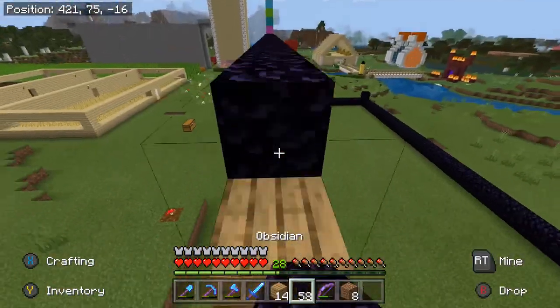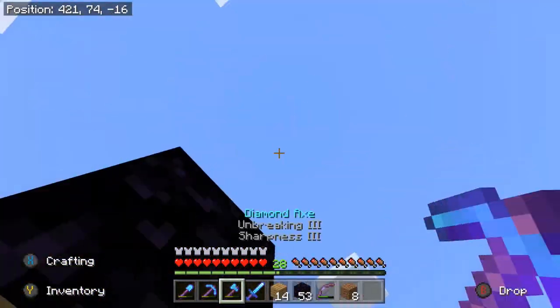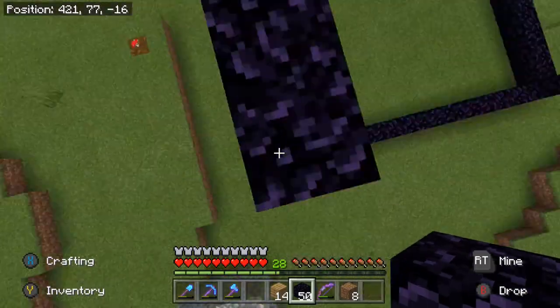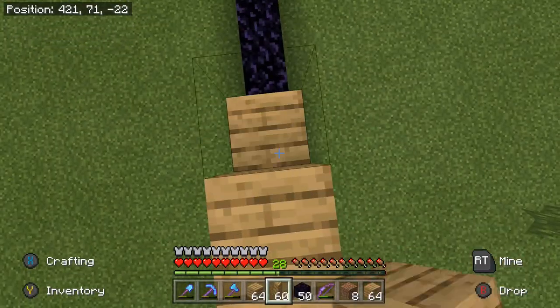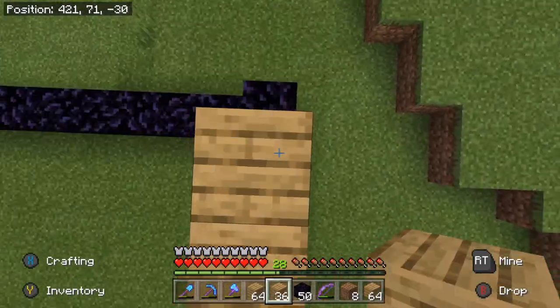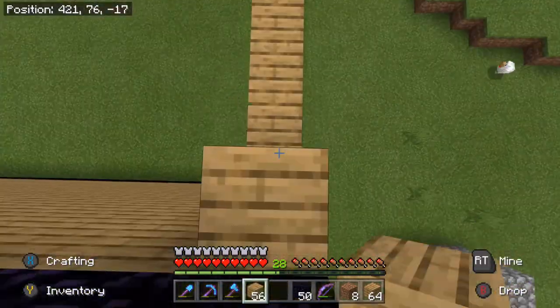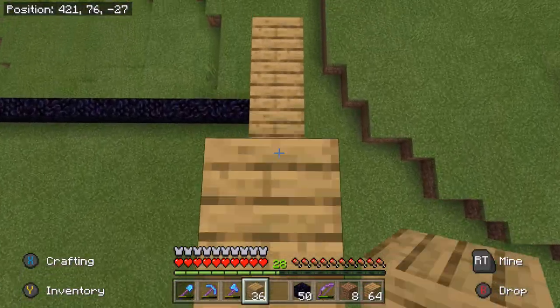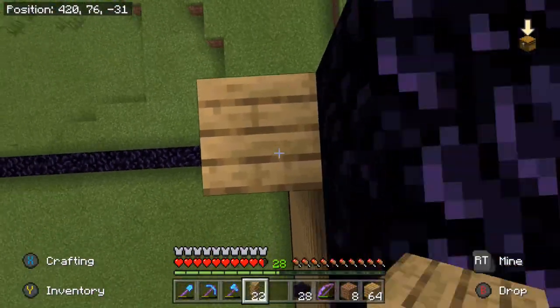You'll need something black — you can use black concrete or black wool. I chose to use obsidian because I already had some, and it's hard to get obsidian, but I thought it would look cool, and it did at the end. You can use anything that's black — black wool, black concrete, obsidian. There's probably some other cool blocks you could think of to use.